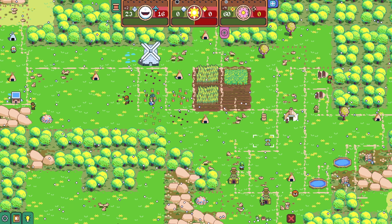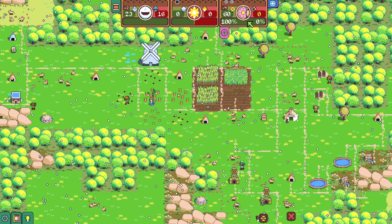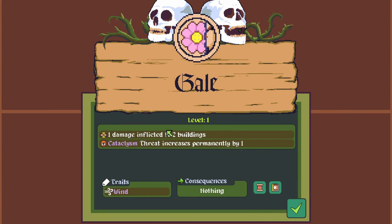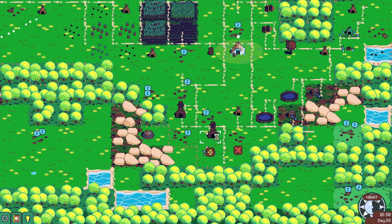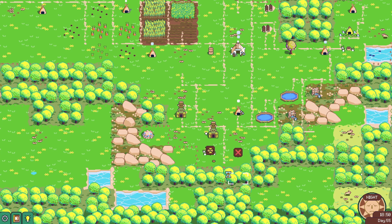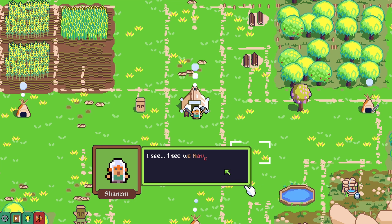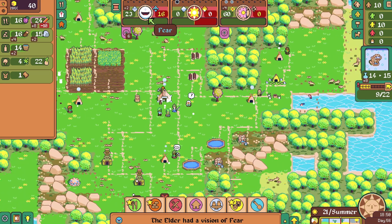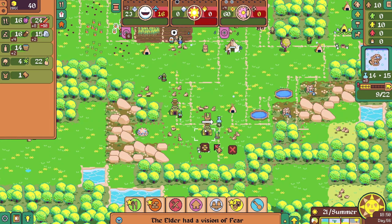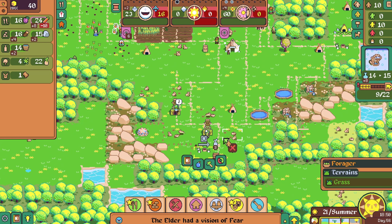Okay, here comes the omen. Gale: one damage inflicted into two buildings, cataclysm threat increased by one. So we have some wind going on — it hurt this building and this building. The forager is broken. We have been cursed. An omen is coming for us — something bad is going to happen. So be it. Something bad will happen; we'll carry on.